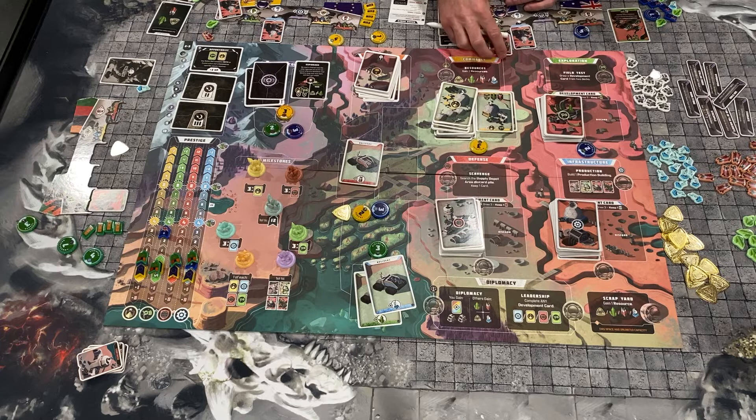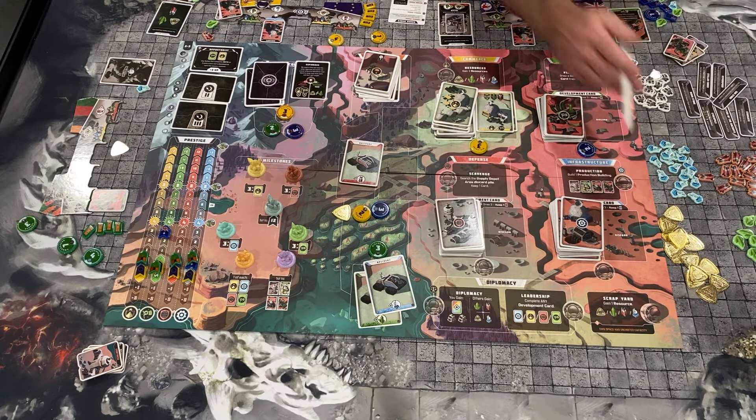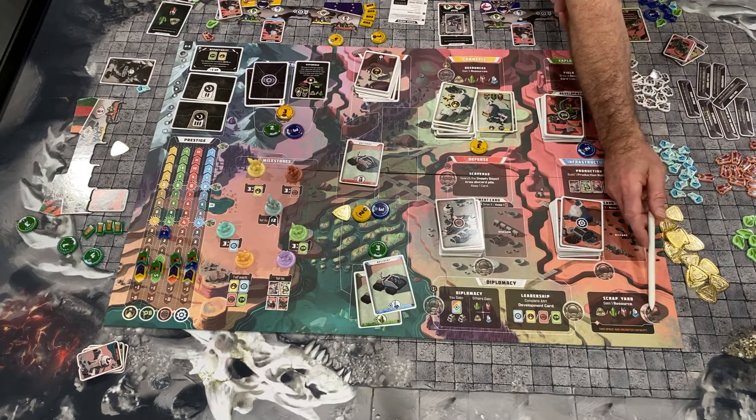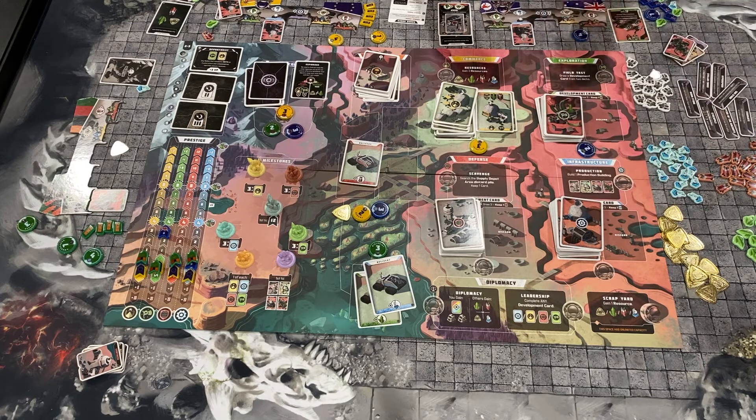For the infrastructure spot, you can use your engineer to produce one of your production buildings — pay the cost and slot it in, and you'll be able to produce at the end of the round. Or draw three cards, keep two. The last spot on the board is the scrapyard — anyone can go there, it's unlimited and not locked off. It's your pity spot: go there, grab a basic resource. You can take two actions per round, through ten rounds.